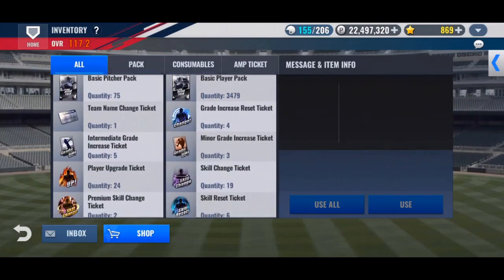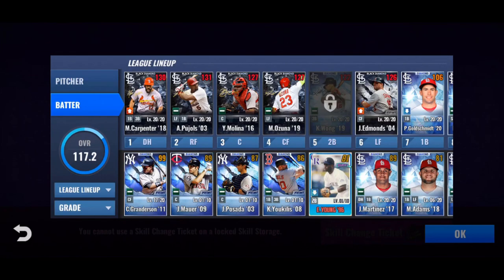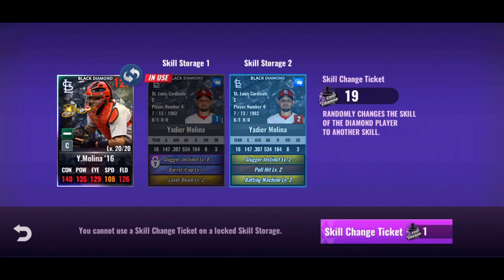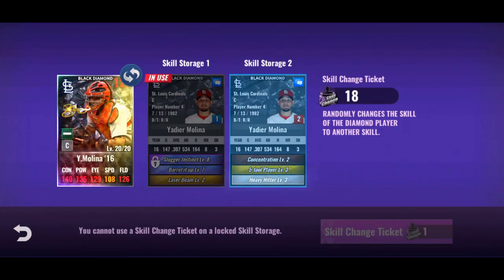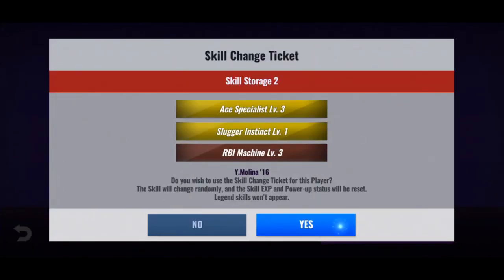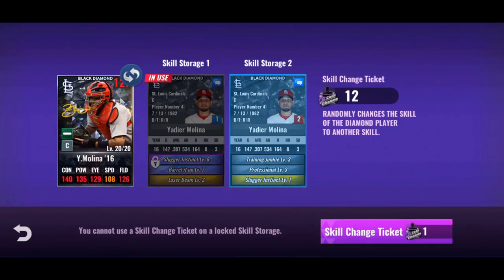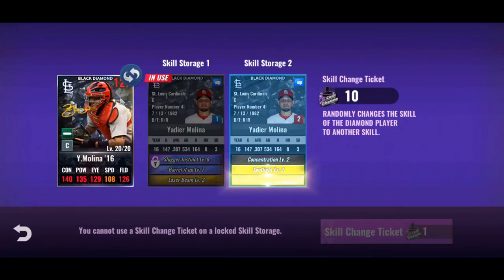Most of the rest is junk — there are 3,400 basic player packs but we're not going through those. Starting to burn through skill change tickets, working on Yoán Moncada. Looking for three good skills — not necessarily 3-3-3, but three good skills. A solid two-skill set with a solid silver third would be good, or ace specialist might work since his batting stats aren't super high and he'll be running into sigs. Want something like slugger BIU with heavy hitter instead of laser beam. MBT would also be okay.